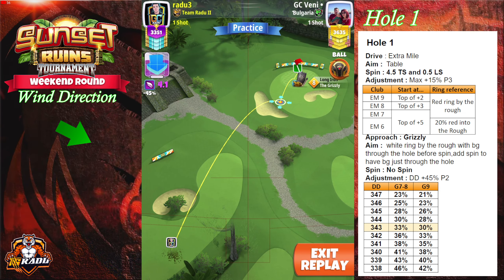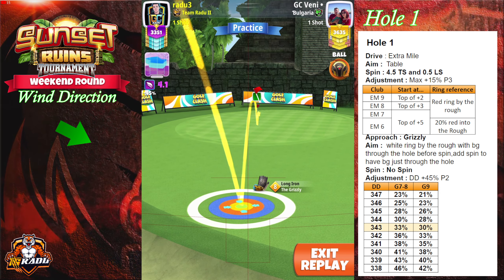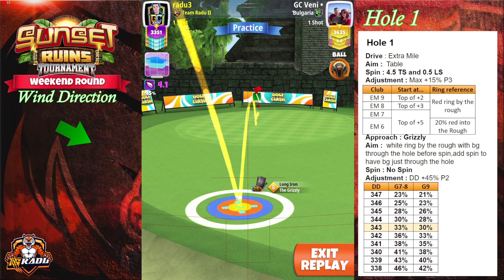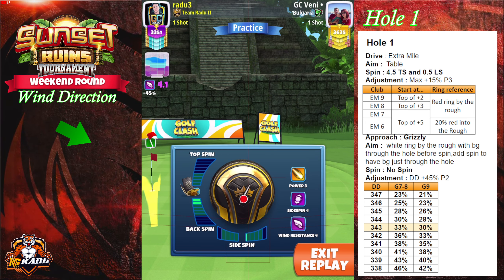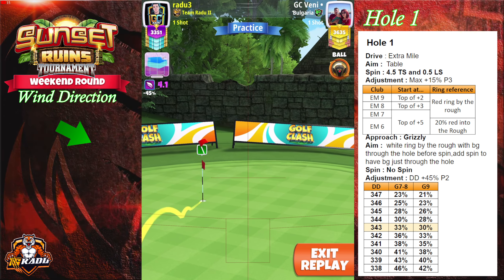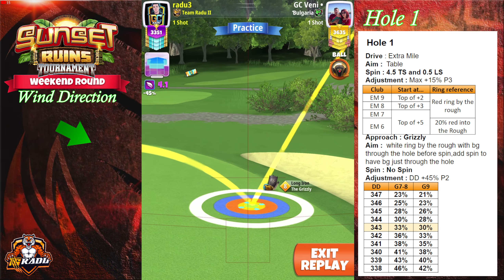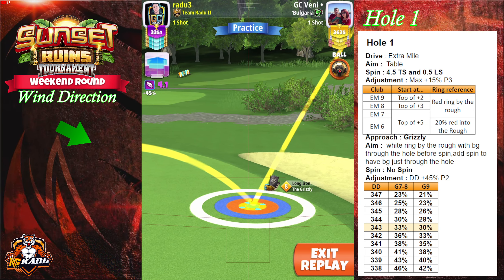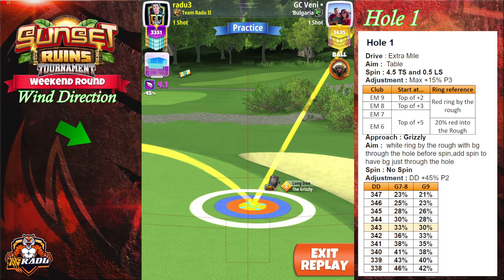On the approach, we're gonna use our drive distance, so make sure that you note down your drive distance, because you're gonna need it for the approach. Place your white ring by the rough with the ball guide through the hole before spinning, and then add spin until you have the ball guide just through the hole. The tip of the ball guide over there for me is just through the hole, and since I was 344 yards, I played this one at 30% slider.